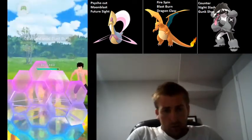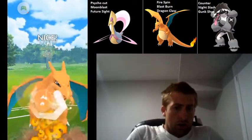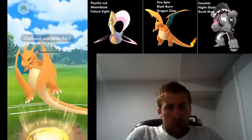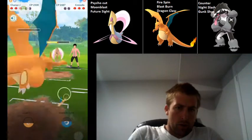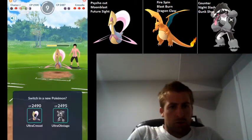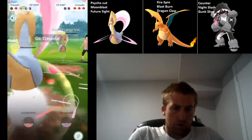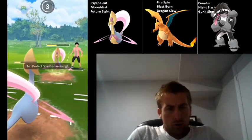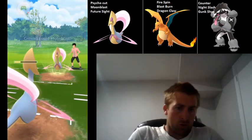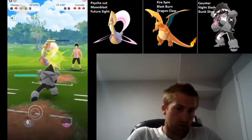We are able to get them to swap out — we don't actually take out the Obstagoon. They bring in a Cresselia, and we're just going to go double Blast Burn. So this is going to get a shield and do quite a lot of damage. We've got the Cresselia to about half health, but we're not in a great spot here. We don't have any shields. Our own Cresselia is not going to be able to get to a Moonblast before taking one from their Cresselia, and we get the debuff, so we're going to swap right into Obstagoon.